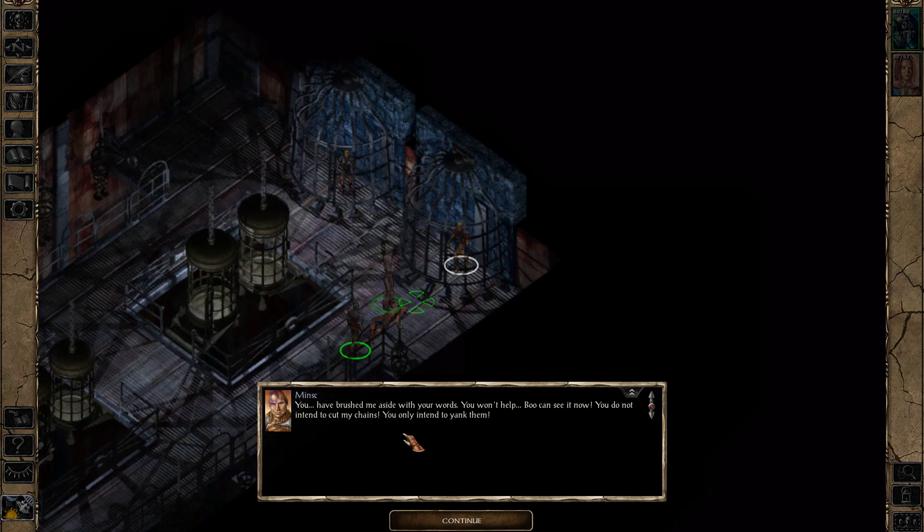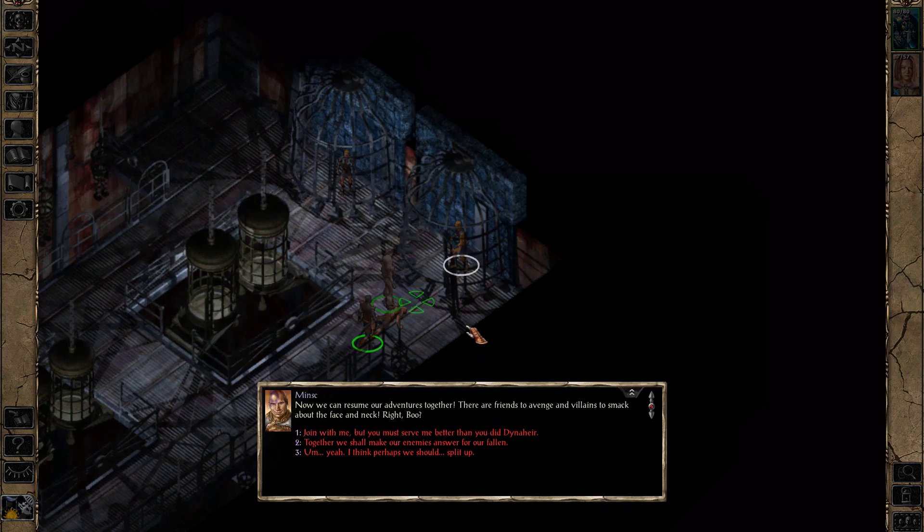The bars have no lock at all — they are smithed together. I am proud that they feared me enough to imprison me permanently. But you will keep looking, of course. A hero always succeeds and a hero never stops short of his goal. Alright, but he also needs a key or a switch and I don't know where they are. Minsk breaks free using his berserker strength, bending and twisting the bars. Now we can resume our adventures together — friends to avenge and villains to smack about the face and neck.